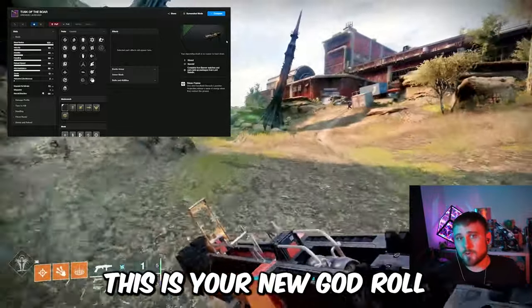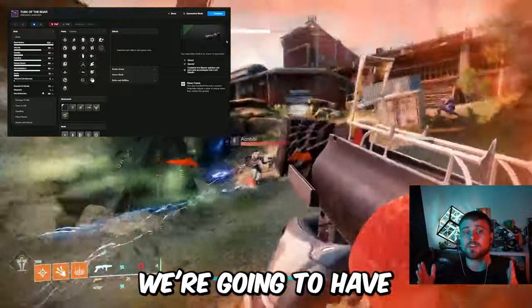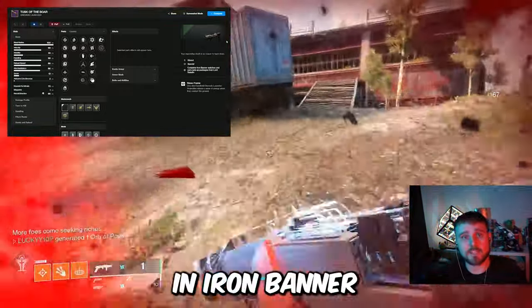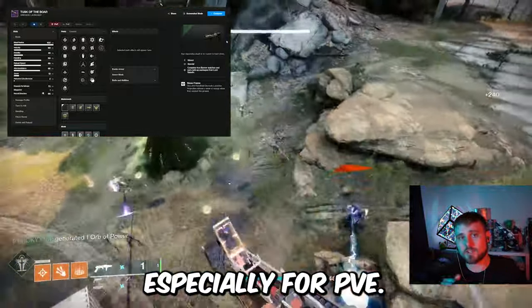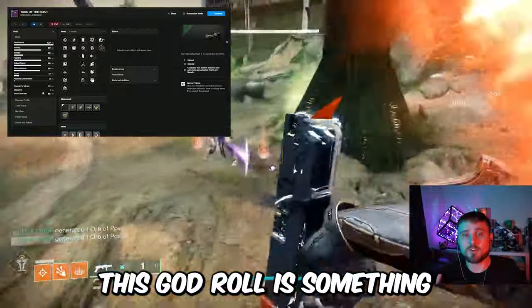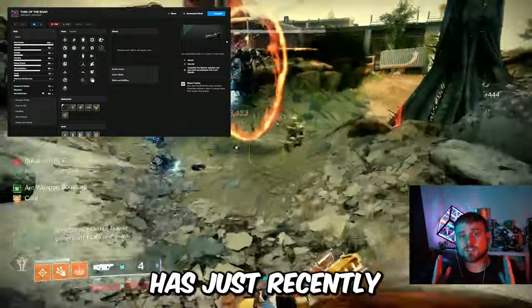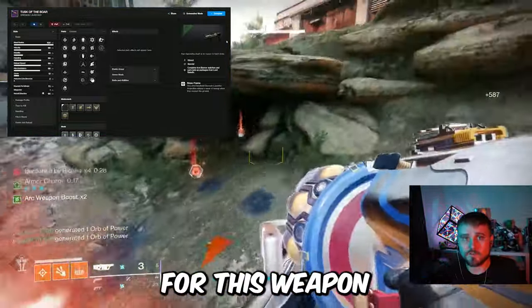This is your new god roll PSA for Destiny 2. Arriving tomorrow on April 2nd, we're going to have the Tusk of the Boar Strand Waveframe Grenade Launcher enter the game in Iron Banner. This weapon will be a meta-defining weapon, especially for PVE. This god roll is something you will definitely want to chase. It did not exist in the game in the previous season — Bungie has just recently introduced it, and this is the first week of Iron Banner where you can grind for it.